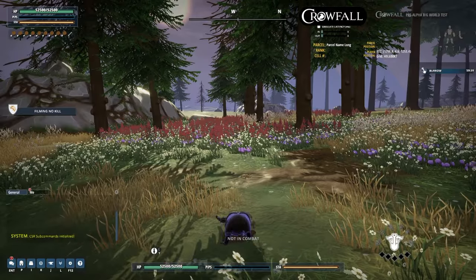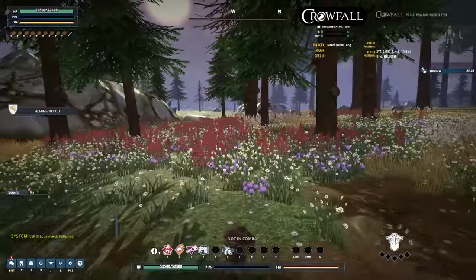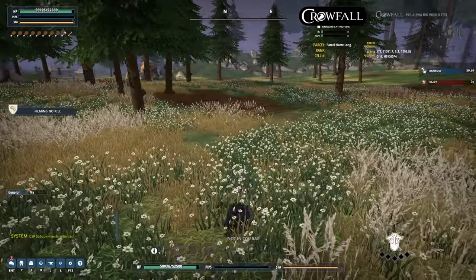Now I talked about stealth earlier, and this is the Ganeshan actually going underground — and there he is, a little dirt pile. He is now in stealth. Other players can't see him, and he moves around, and of course we put in a super awesome jump. Good job, animators.